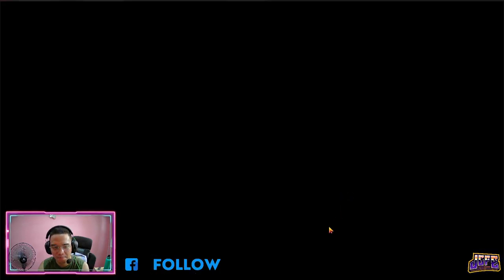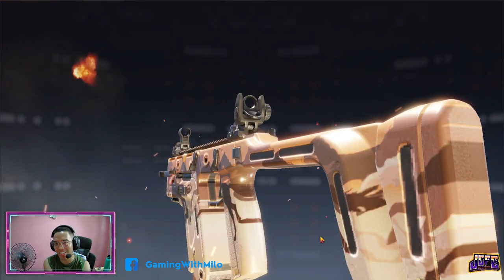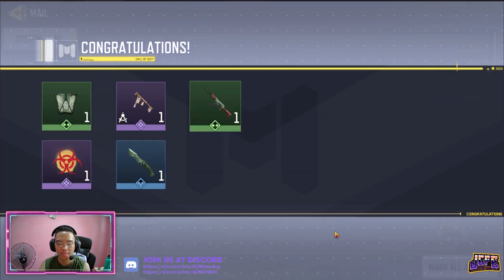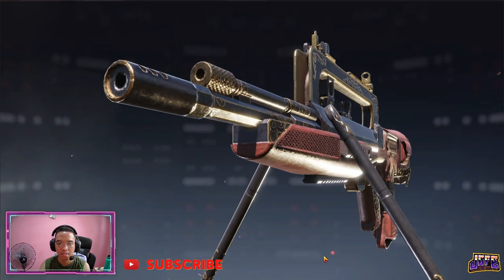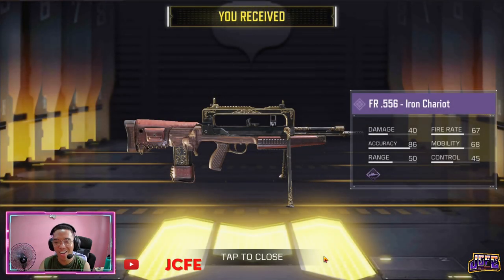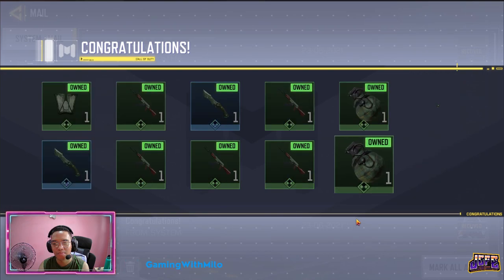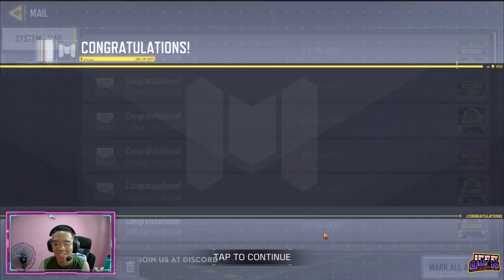Converted duplicate items to 205 credits. Fortunately, nakukuha tayo ng Fennec na skin from the milestones — Fennec Stampede. And then the other one is the Iron Chariot, FR-556. 455 credits as well from that one.